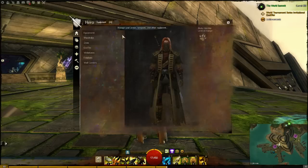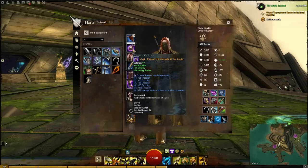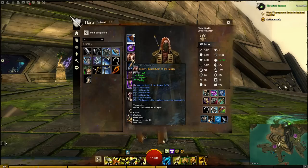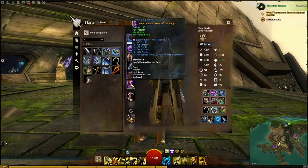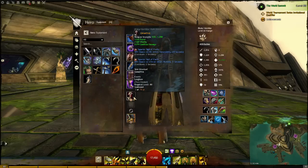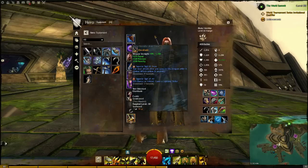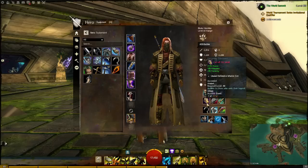Moving on to equipment. The headpiece is Magi. The shoulders are Magi. The chest piece is Soldiers. The hands are Soldiers. The pants are Rabid. The boots are Magi. The bow is a Carrion bow. The sword is a Zerker greatsword, if you can't tell.